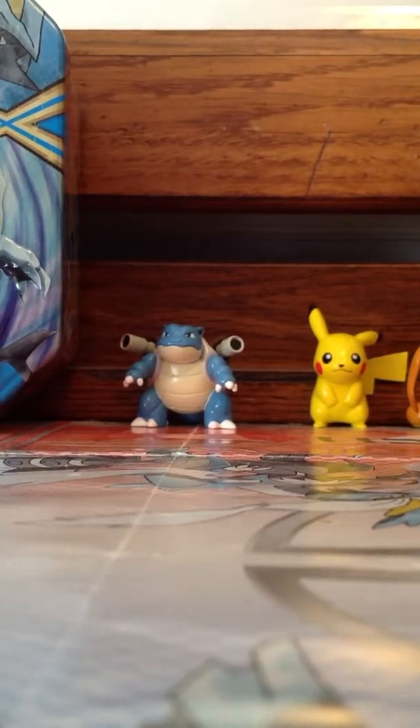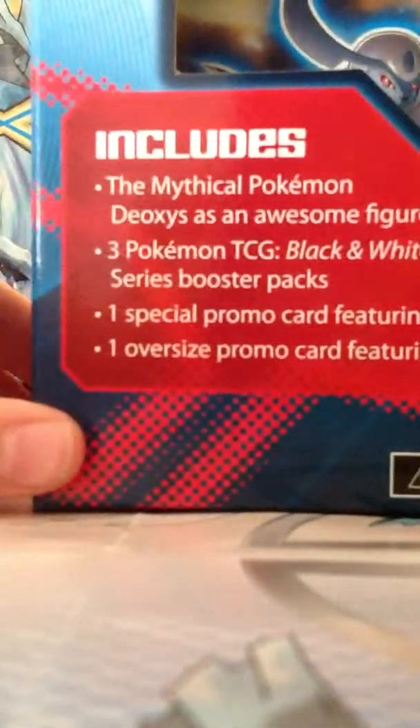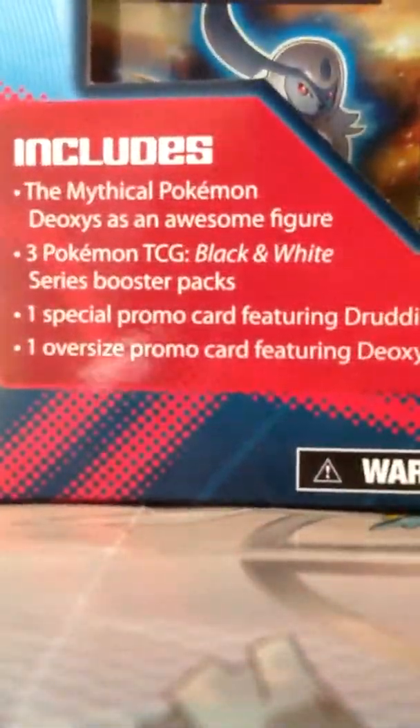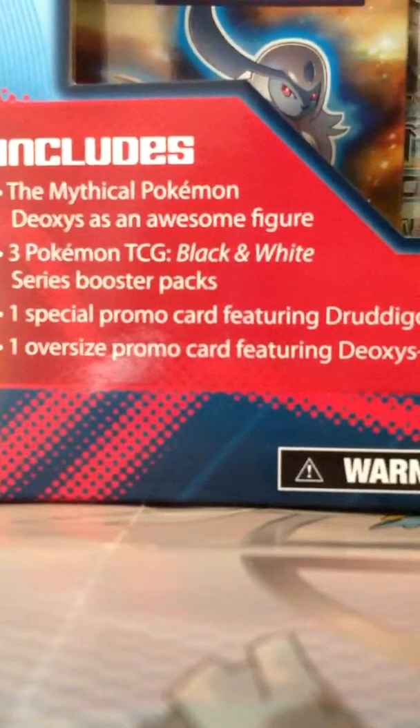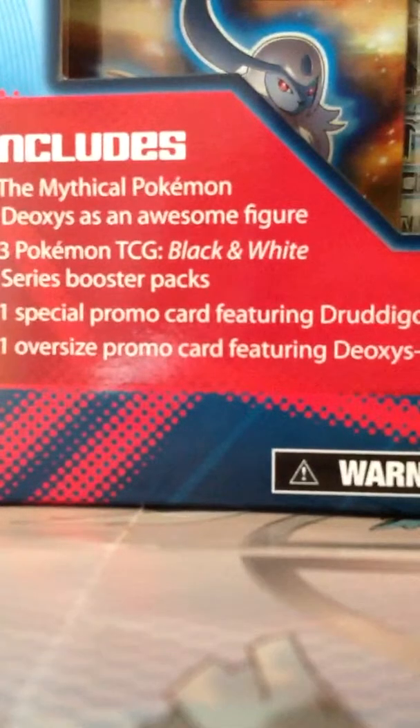All right, finally back with YouTube. It's been a while — I haven't had enough time to do all these things. So it comes with the Mythical Pokemon Deoxys as an awesome figure. I mean, this thing is so huge. Three Pokemon TCG Black and White Series Booster Packs, and they are Boundaries Crossed, Plasma Freeze, and Plasma Storm. One special promo card featuring Druddigon, which is right there, and one oversized promo card featuring Deoxys, which is right there.